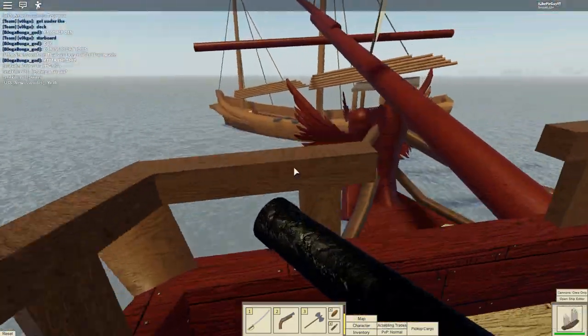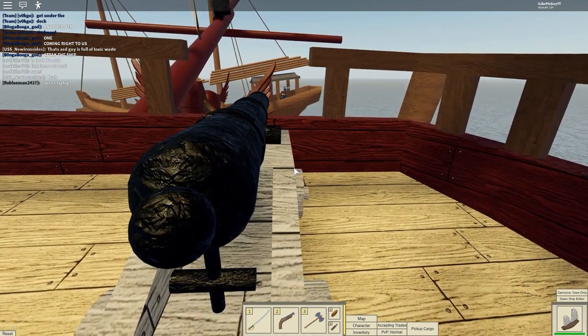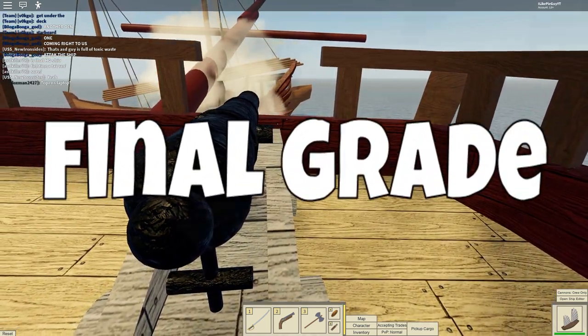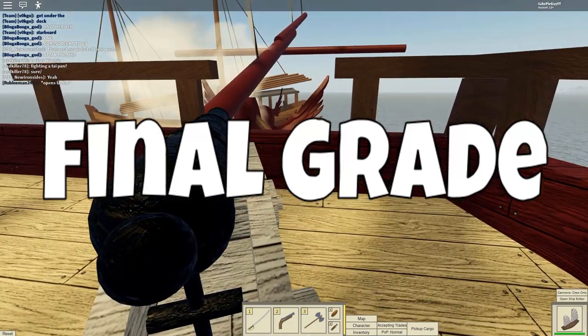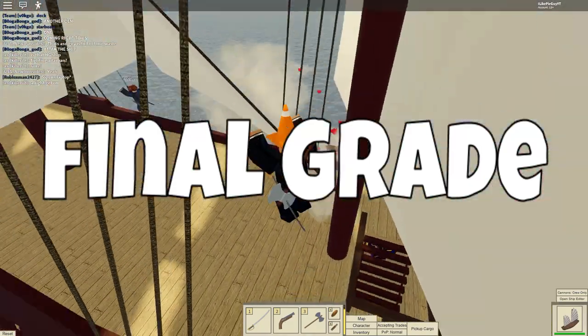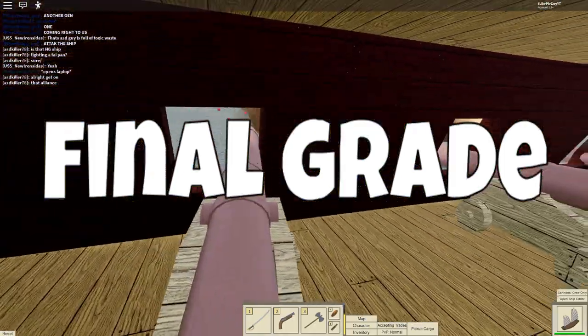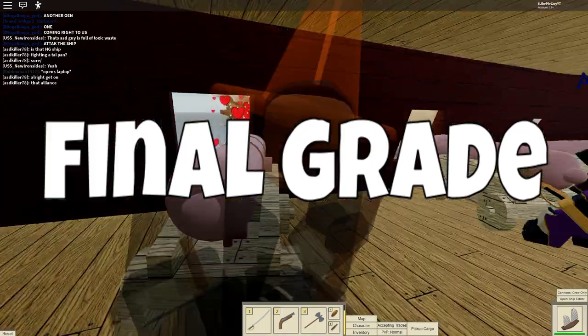With all those stats out of the way, I will then give the ship a final grade. I'm going to be giving these final grades on a 13-point scale — the same A, B, C, D, F scale as before, but including A pluses, A minuses, B pluses, B minuses, and so on. So that's going to be more detailed for you guys.